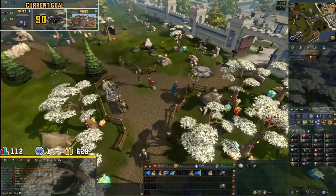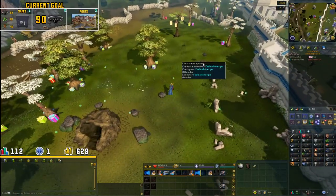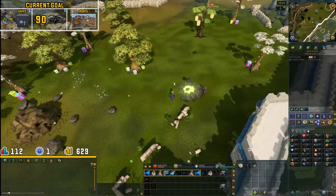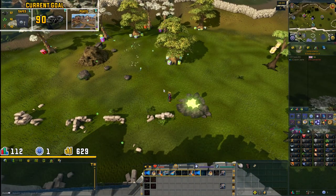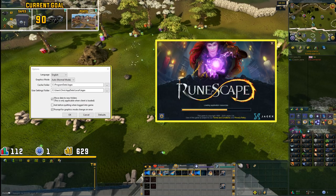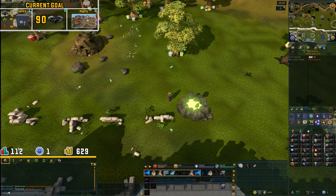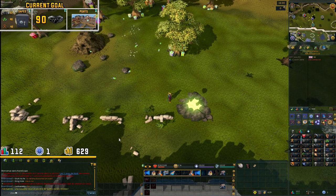We made our way over to the rift and now we are going to close the client, click on the settings button, and swap over to a French world. We are swapping to a French world so that we can be there with fewer players to compete with.